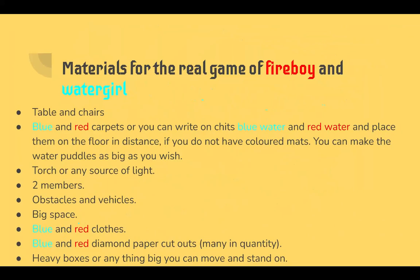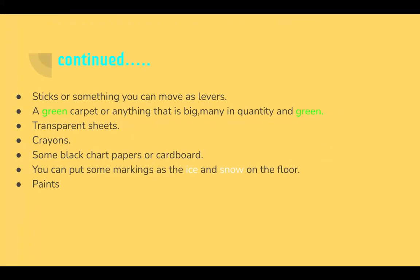Note: we are describing materials for the real-life game of Fireboy and Watergirl, not the online one. Some more materials you require are sticks or something you can move as levers, a green carpet or anything big and green in large quantity, transparent sheets, crayons, and some black chart papers or cardboard. You can put markings as ice and snow on the floor, and paints.